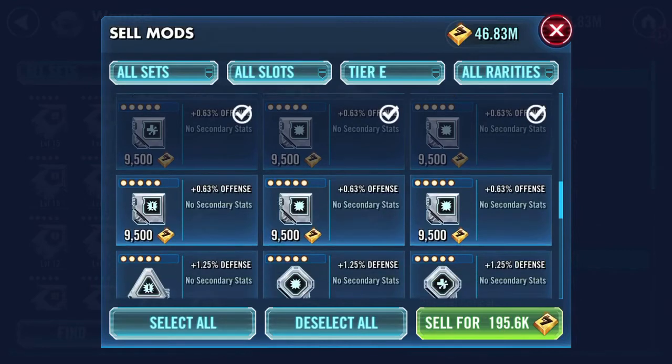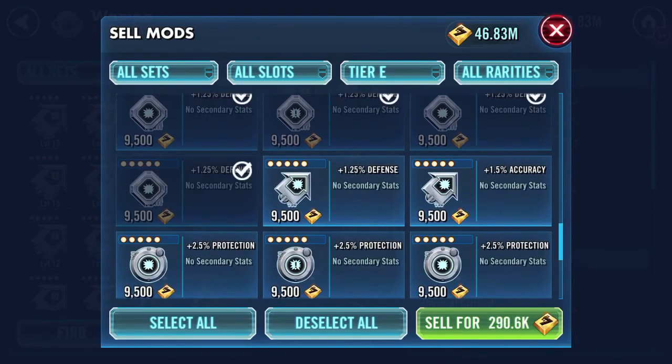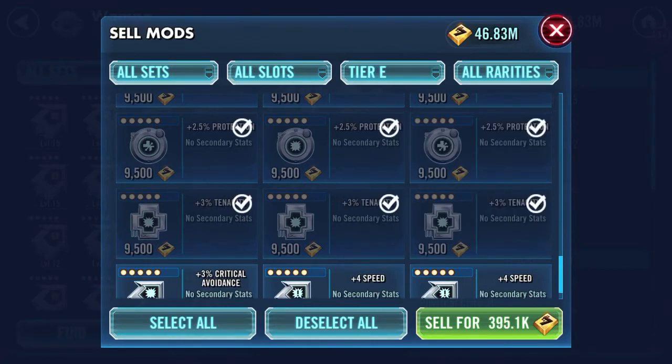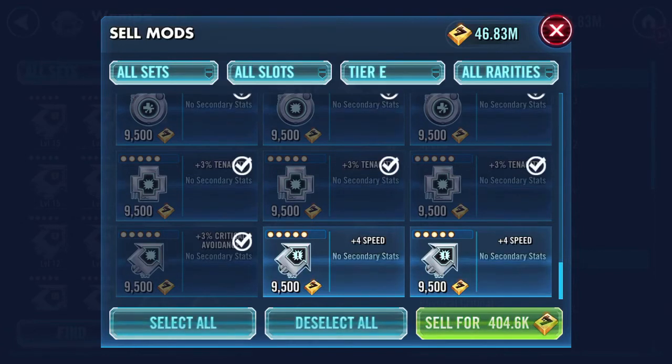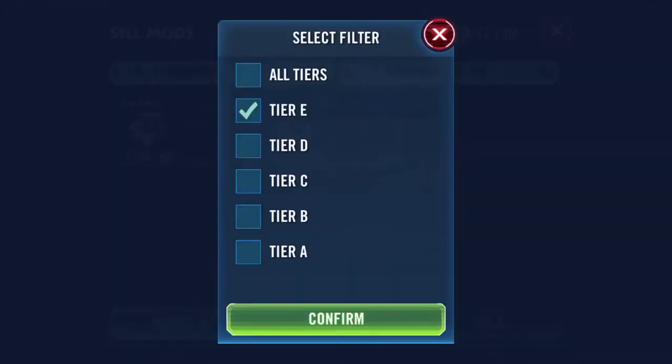For me they're all gray. The only ones I keep are the speed ones, because speed is speed — they go to 30. You can cherry pick your secondary stats, but if you need a flat 30 speed, there you go. If I sell this lot here — 46 mods — I'm going to bank 404,000 credits.